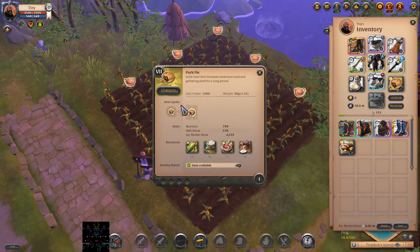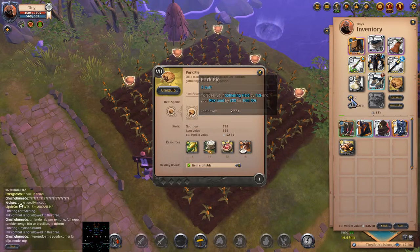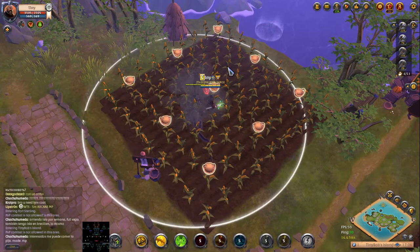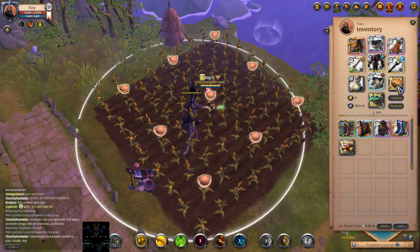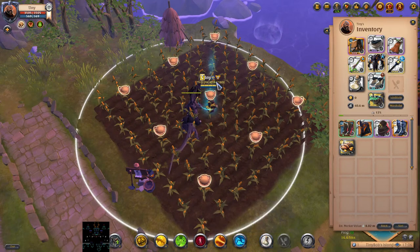One of the first things you're going to want to do is buy a pork pie if you're going to do any farming. What it does is increase your gathering yield by 15%. Gathering yield means everything that you pick up from resources. I'm going to dismount here and eat my pork pie — it will give me 15% more yield.